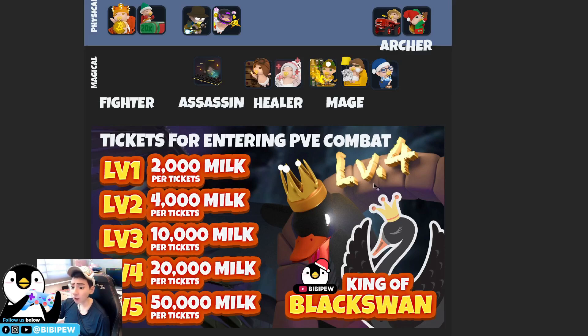You will need three different babies from different roles such as fighter, assassin, healer, mage, or archer. You select one of them, place them, and use them as your team. You can select one as your leader — most of the time the leader is the one with the most HP, which is the fighter. Then you need one support, one range, or one critical damage dealer like an assassin.